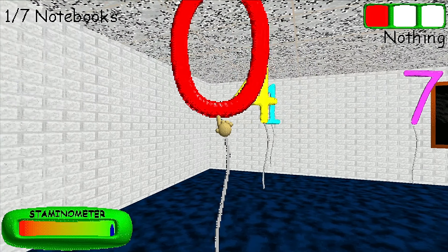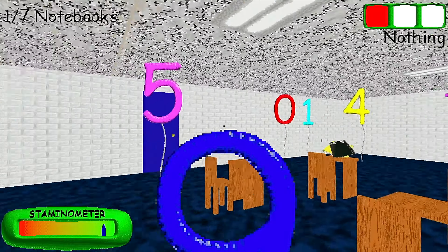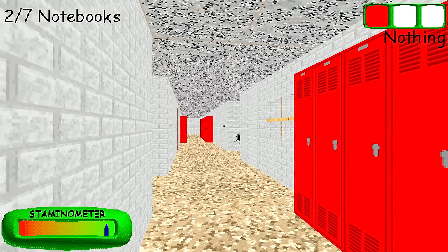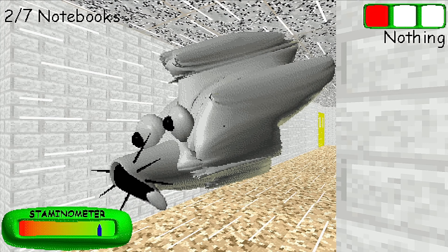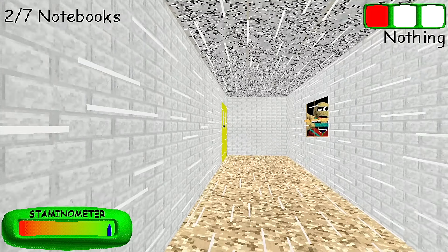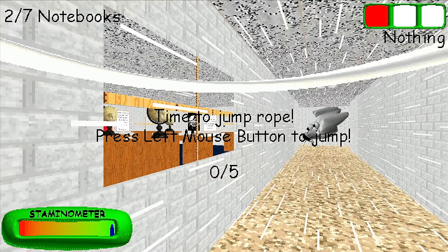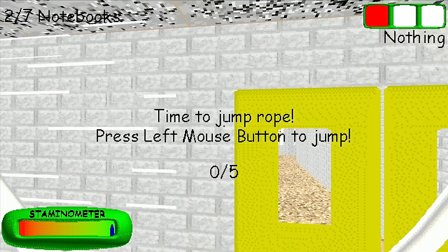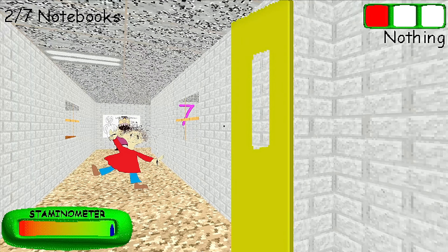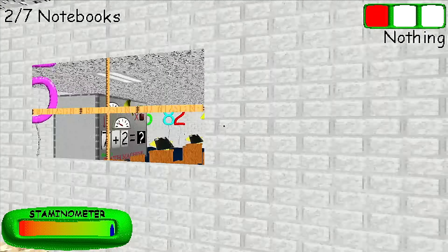Nine plus zero — obviously that's not going to be zero. Get out of my way. Okay, so nine. What the hell is this thing? It looks like an engine block or a poorly drawn rat. What does it do? Nothing. One, two, three, four, five, six. What the hell? How did I get in there?